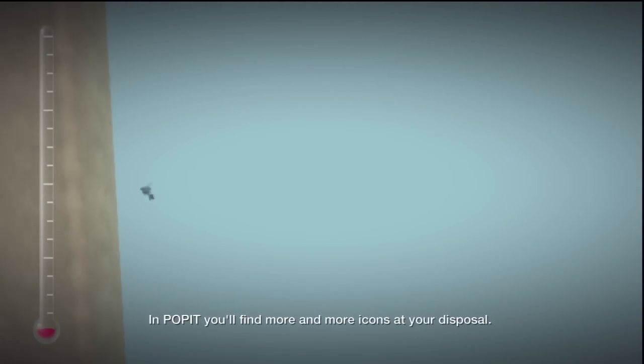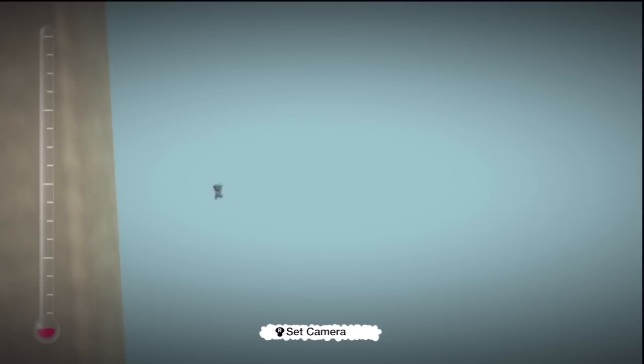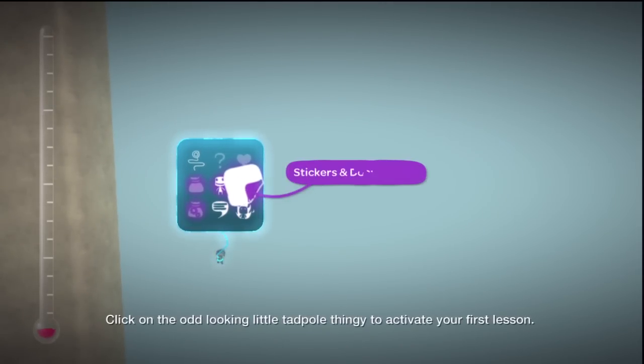In Pop It, you'll find more and more icons at your disposal. Use the Menu button to bring it up. Click on the odd-looking tadpole thingy to activate your first lesson.